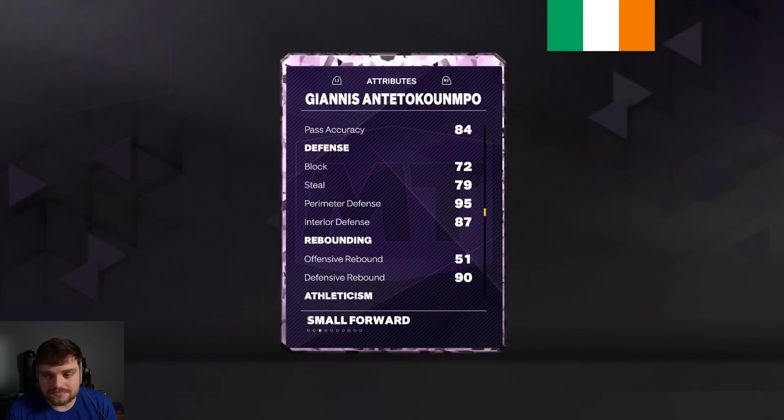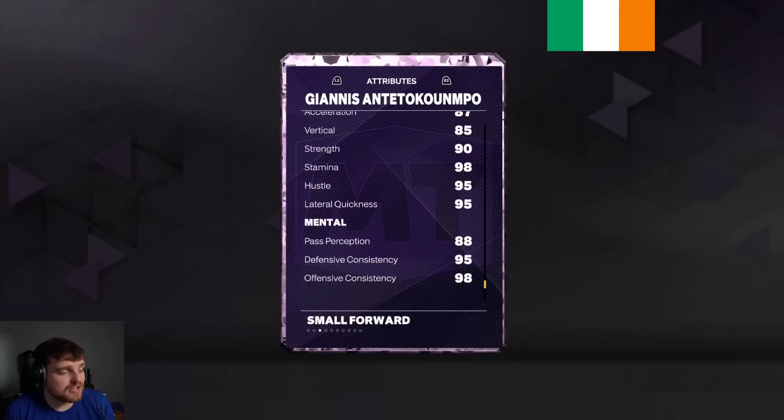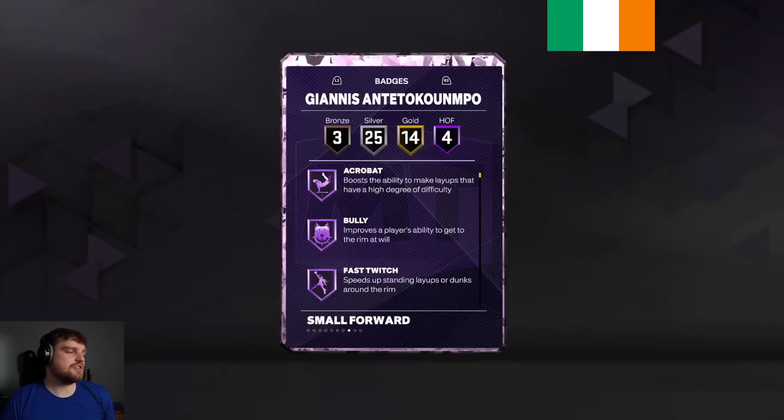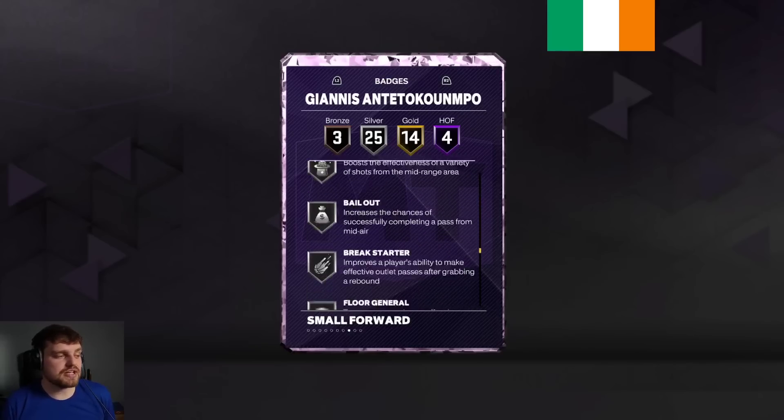Giannis' release is borderline unusable — it doesn't matter which version of Giannis you're using, the release is borderline unusable. But he's got really solid defensive stats, good defensive rebound, and decent speed with the ball, as well as actually great lateral quickness. And if you look at his badges, he only has four Hall of Fames, but 14 golds.